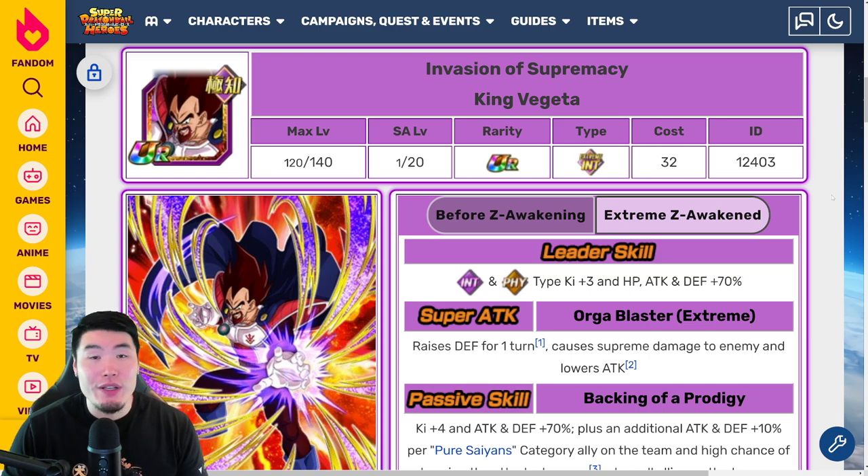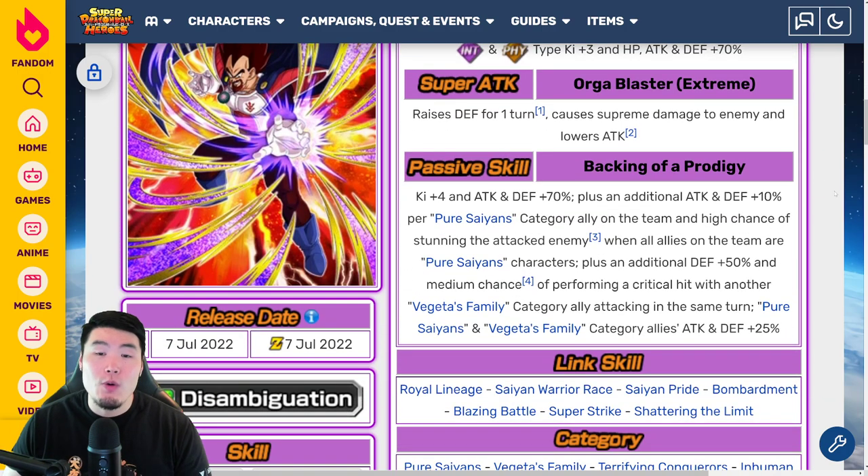So if you guys want to know what he does, feel free to keep watching for a few more minutes. His Leader Skill with the Extreme Z Awakening is INT and PHY types Ki +3, HP, attack and defense +70%. His Super Attack raises defense for one turn, causes Supreme Damage, and lowers attack. His passive is Ki +4, attack and defense +70%, plus an additional attack and defense +10% per Pure Saiyans category ally on the team, and a high chance of stunning the attacked enemy when all allies on the team are Pure Saiyans characters.